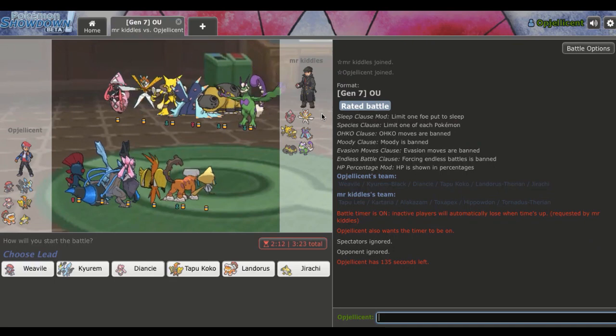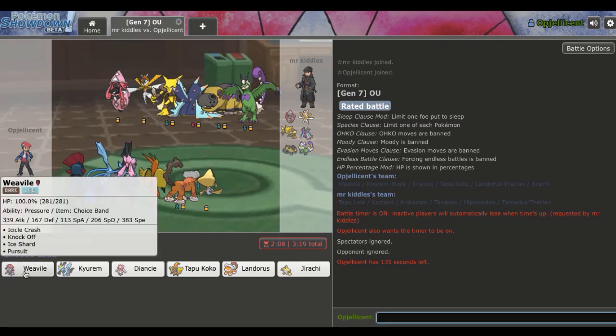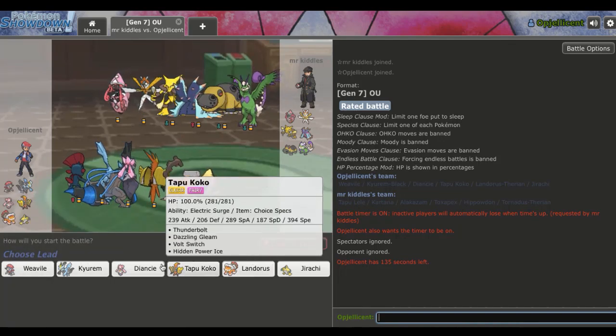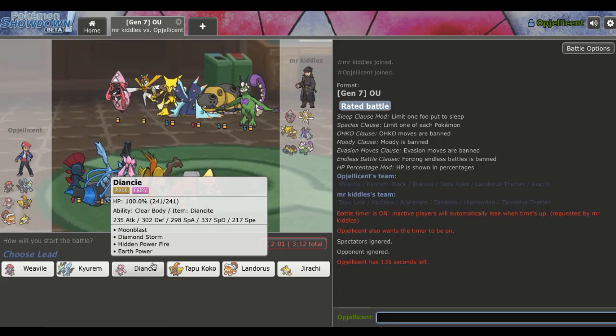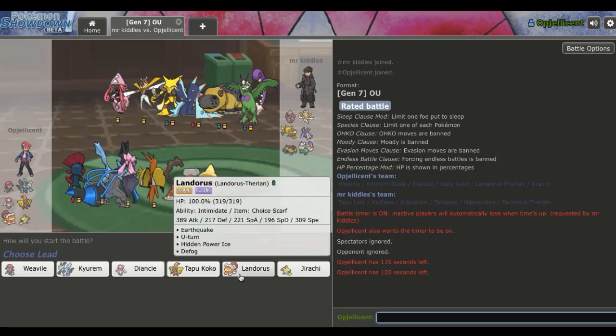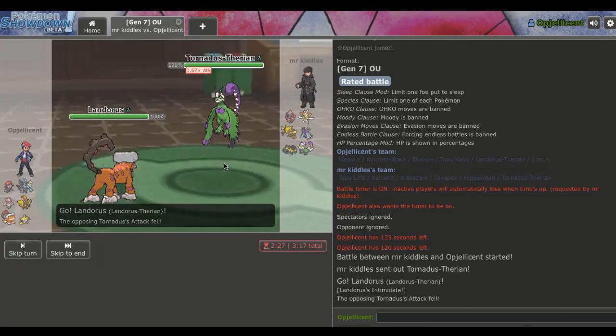Alright, we got our first battle right here. This guy's only ice resist is the Toxapex Specs. After that thing goes down, Weavile and Kyurem Black can do a ton of work. Our checks to that are obviously Koko and Lando. Diancie can hit it with Earth Power, but I think he's gonna lead off with Kartana or Tornadus just to U-turn out. I'm gonna lead off here with my Landorus-T. We do catch the Tornadus lead, unfortunately.